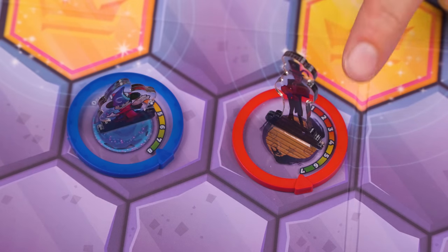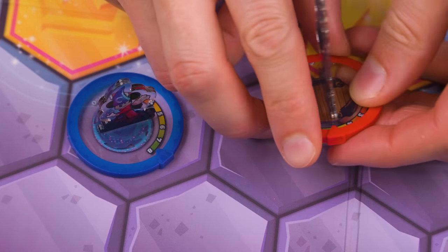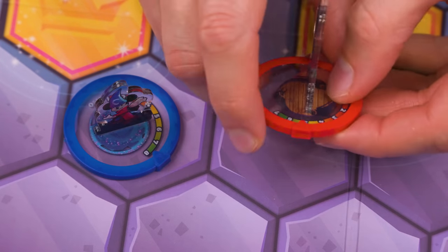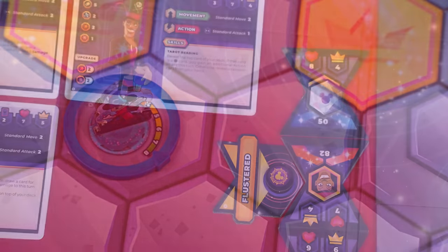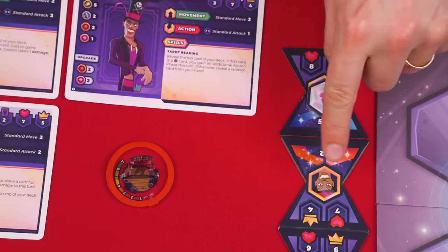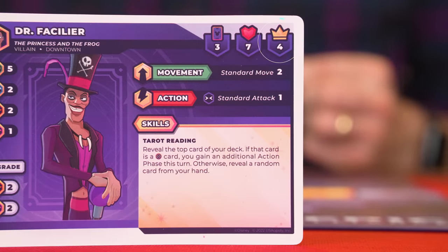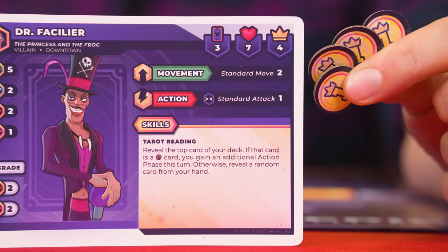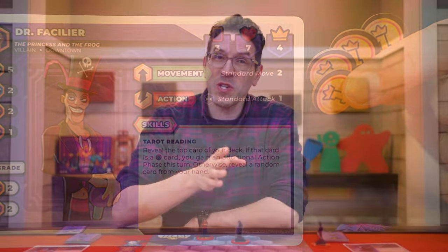If a character's health is ever reduced below one, it is immediately knocked out or KO'd — removed from the board and set by its summoner. You also remove all status counters and tiles from beside its turn order tile. Check the victory point value of the knocked out character: the rival summoner collects that number of victory point tokens from the supply. Note that if you somehow knocked out your own character, your rival gets the points.